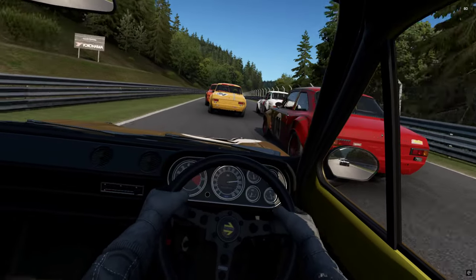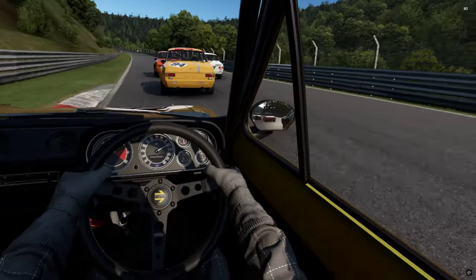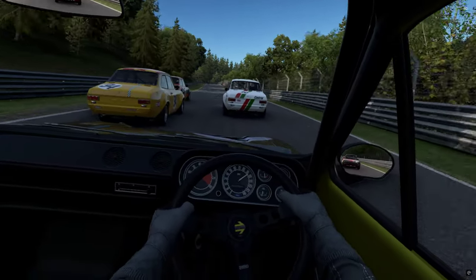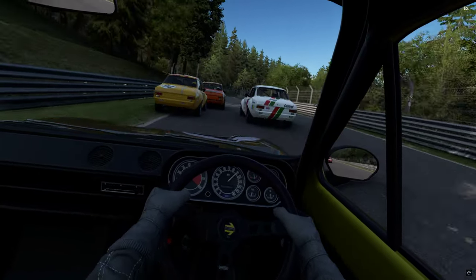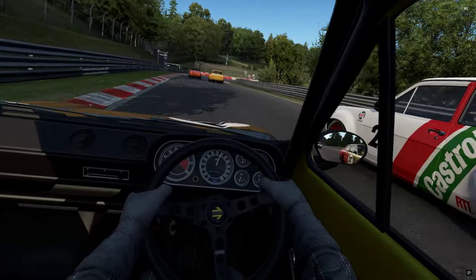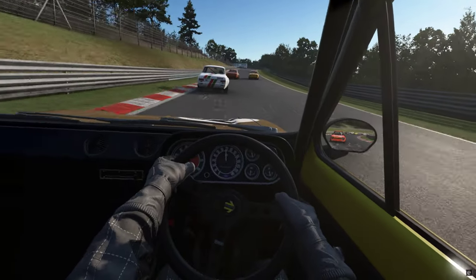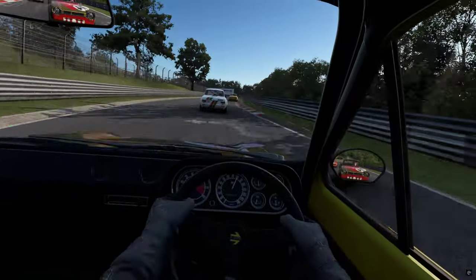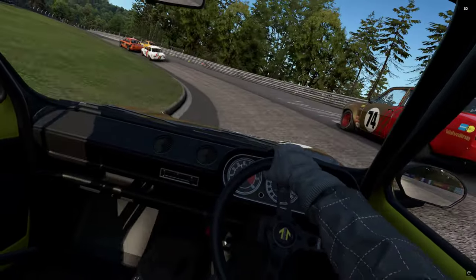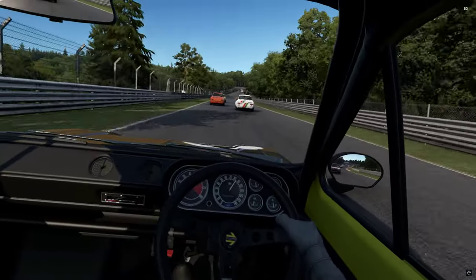There's nowhere for him to go, there's nowhere for me to go. Look at that dab of the brakes there - I'm not that brave, because the speed drops off as we continue up the hill. Patience - that's the name of this two laps, we don't want to smash the car up. Hat's off to the AI keeping hold of it there at the top of the carousel.